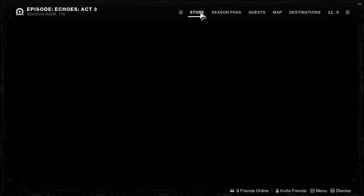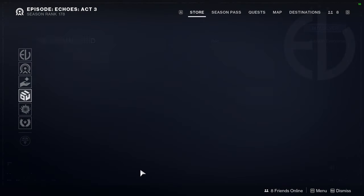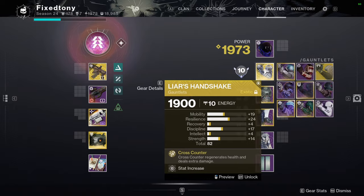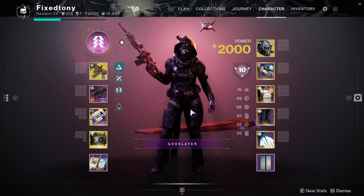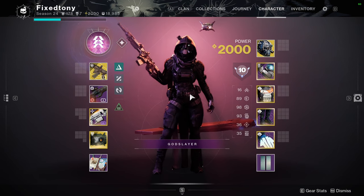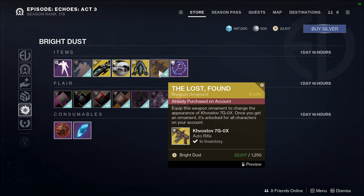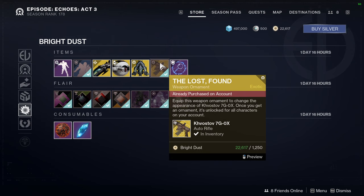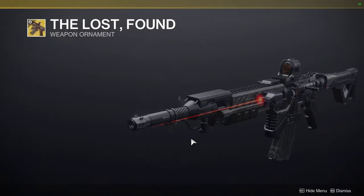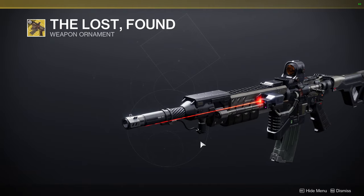Let's get back to Eververse real quick. We have Stargazer, and then for the stuff at the bottom we have the Lost Found ornament. I made a set with this ornament — I can show you on the Hunters. It's going to be an all-black tactical look, because this gun ornament is black. This is the first one that I made and I really, really like it. The Titans and Warlocks also have their sets which I'm excited to make that video — I might post it within this week. This ornament is worth picking up because it looks super cool. If you saw this video and didn't pick it up, that's on you.